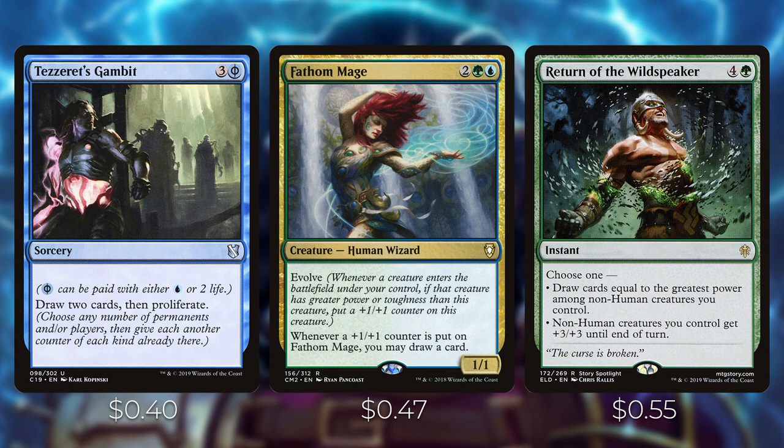Return of the Wild Speaker costs four and a green for an instant — choose one: draw cards equal to the greatest power among non-human creatures you control, or non-human creatures you control get plus three plus three until end of turn. If you play this with Volrath on the battlefield, this is going to draw you seven cards if Volrath is the biggest creature. Another great note: if you've given Volrath infect and play Return of the Wild Speaker as an instant, you can one-shot your opponents with Volrath gaining that plus three plus three — a very flexible card.